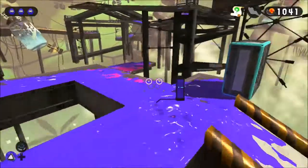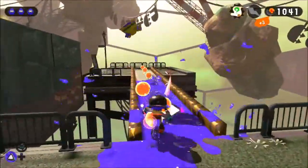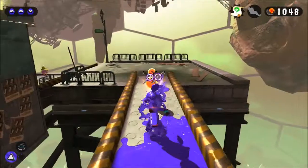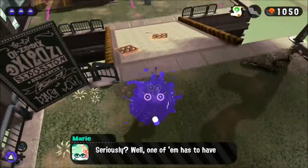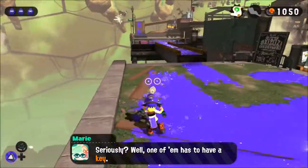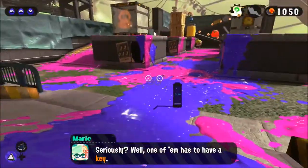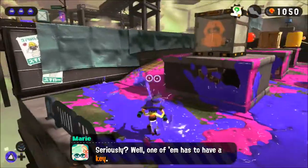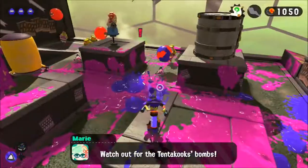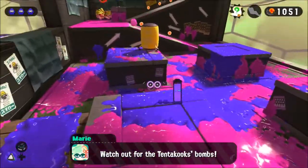Another one of those octo-hooks. I haven't seen anything else that would indicate a secret. I wasn't paying any attention. One of them has to have the key. If this was Splatoon 1 on the Wii U with the gamepad, you could see where the key was. Can the enemies break boxes now? I accidentally ducked under that one.